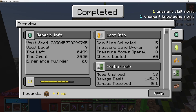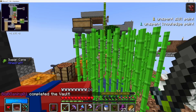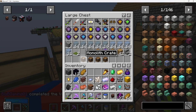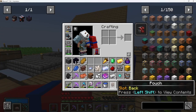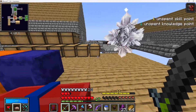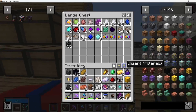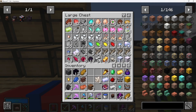We did get another monolith crate, 15 coin piles, 60 chests. The main thing out of that was the clay. So we will get this and our stuff put away, and since we have a good amount of things we will get that put away and be right back with you.